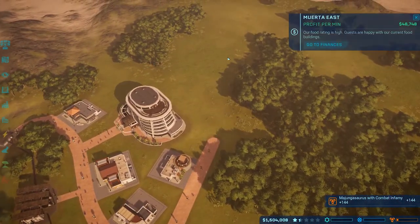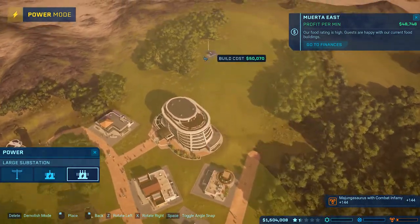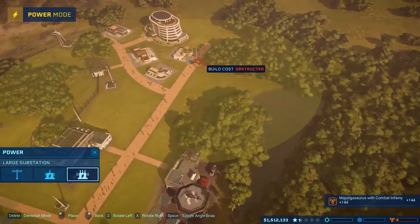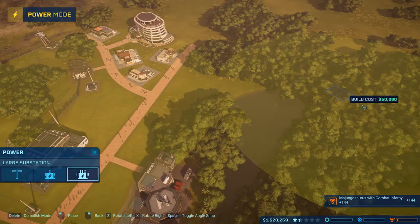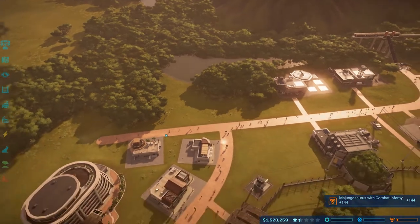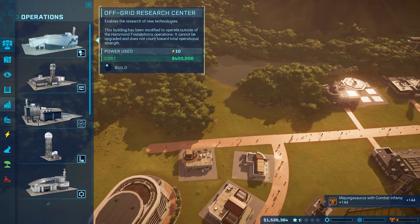I almost feel like going on the other side - got this hotel right here and just go immediately on the other side with another viewing area. I've got quite a bit of room over here too - with this hotel and all these things, if I set up some more viewing galleries here and make a pretty decent sized pen, we should be good to go. My head said yes - this is a good idea. We still need the research center but not right now.